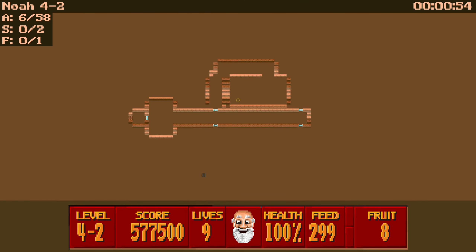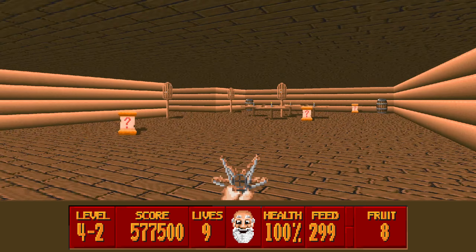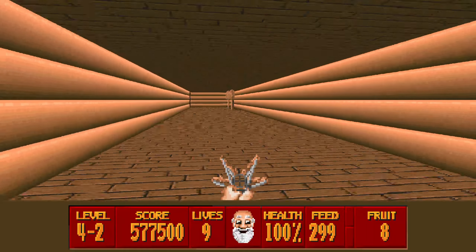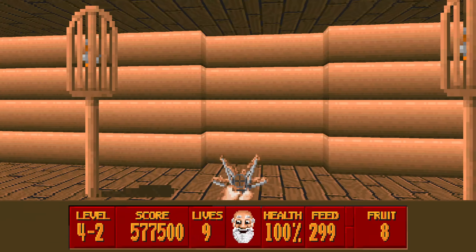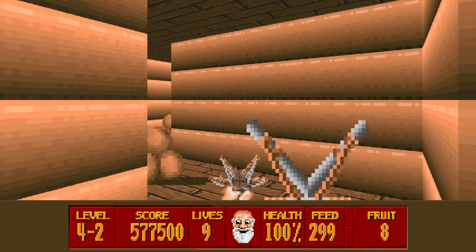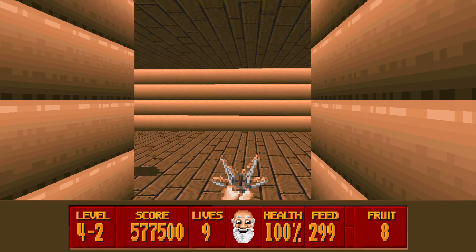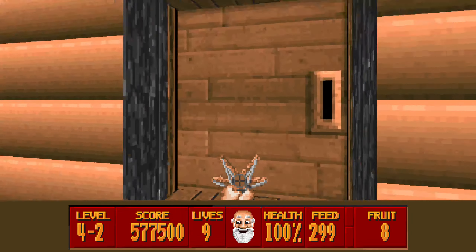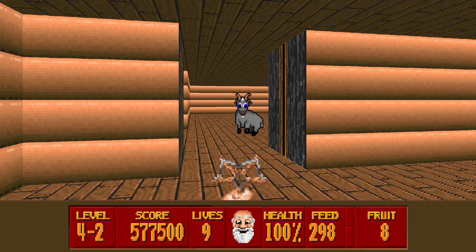We'll just zoom out a bit. So two - that won't open. So this one won't open. There's an obvious secret here. I think we've alerted someone in the next room somehow. Maybe not.